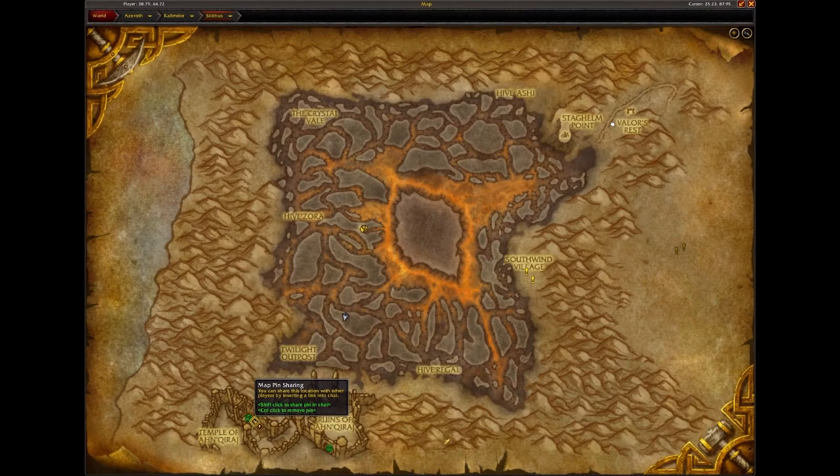Hey folks, welcome in. Today we're going to be working on the Karaji Crystal mounts available from Temple of Ankaraj in Silithus. These mounts can only be used inside of Ankaraj, but are very easy mounts to get towards your mount count. So that's what we're going to be doing today.